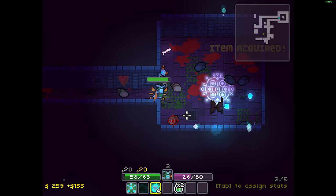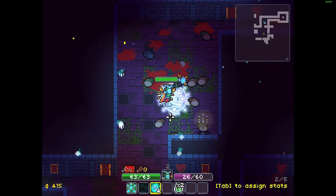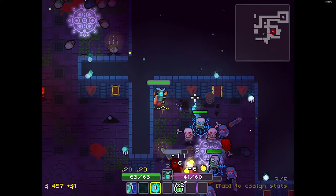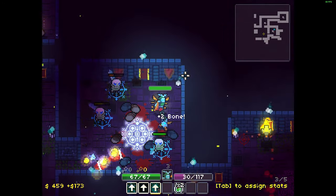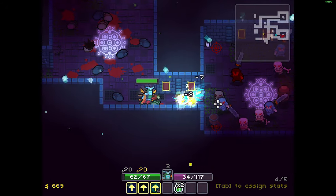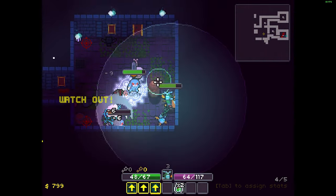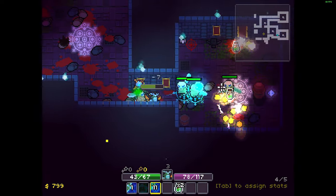I guess this game has a lot going for it. You can pick up bones, because bones are apparently important. There's a weird NPC — I'm not sure what he is but he teleports in from nowhere every once in a while. I think I'd maybe want like a monster encyclopedia in the game, just to help identify what some of these things are.